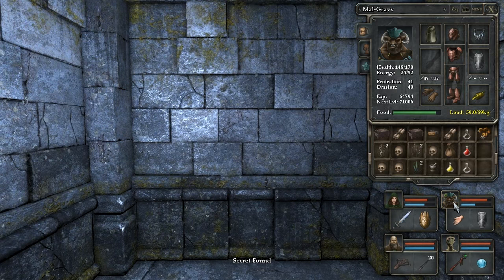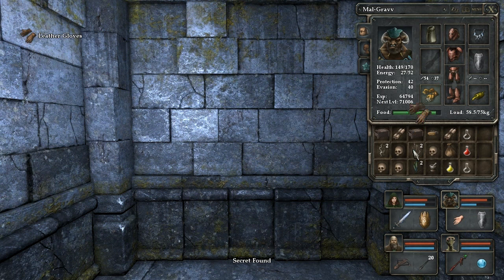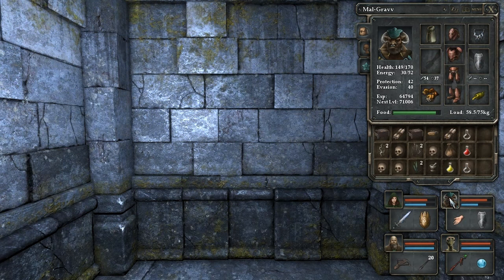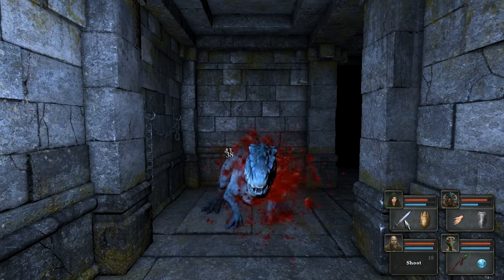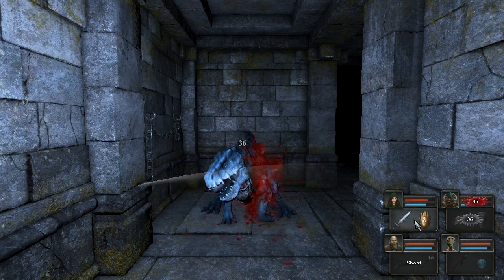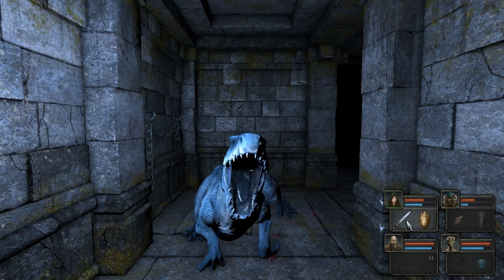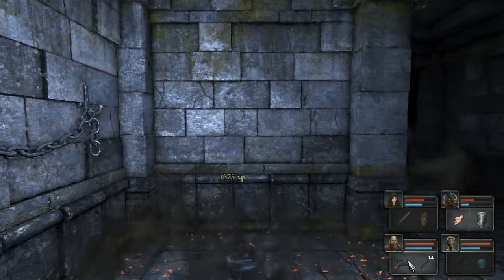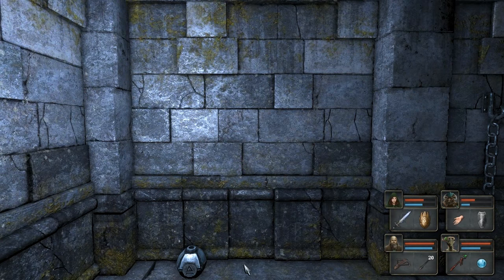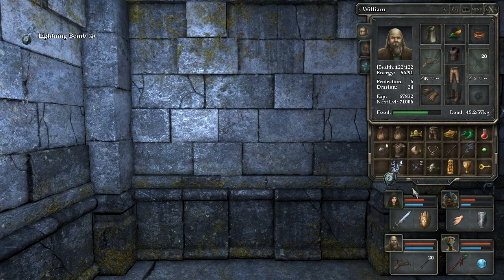Pit Fighter Gauntlets! They are pretty amazing for Mal'Grav — that is a lot of strength and a lot of attack power! And we are now being attacked by a dinosaur! While we're looking at items, dinosaurs sneakily decided to ambush, which is really not good. Fortunately, we're quite good at dealing with dinosaurs at this point. So what else was there? Some lightning bombs and some firebombs.